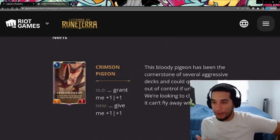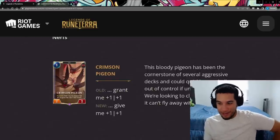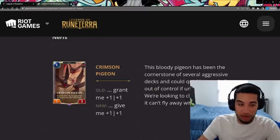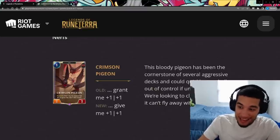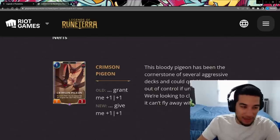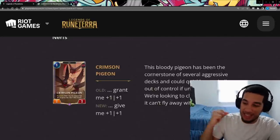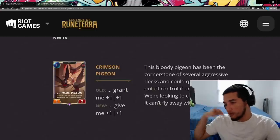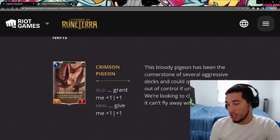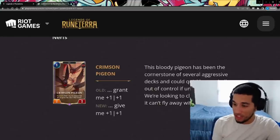You even see it being played in stuff like Carol Nico, which is playing birds. That's because of how much aggression the Crimson Pigeon can put into the opponent. Now that it's going to be give instead of grant, that aggression gets reduced a lot. The problem with the pigeon was that if you didn't answer it right away early on, eventually it gets out of control — going to three, four, five, et cetera — so you'd have to trade two cards to kill it unless you were playing PNC that could just mistech the pigeon away.